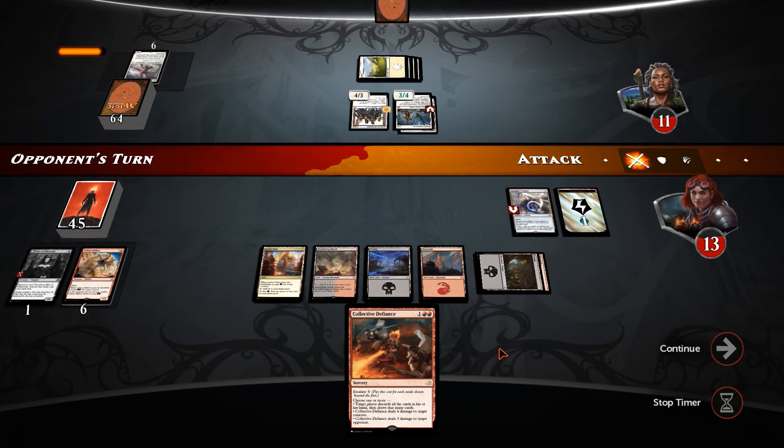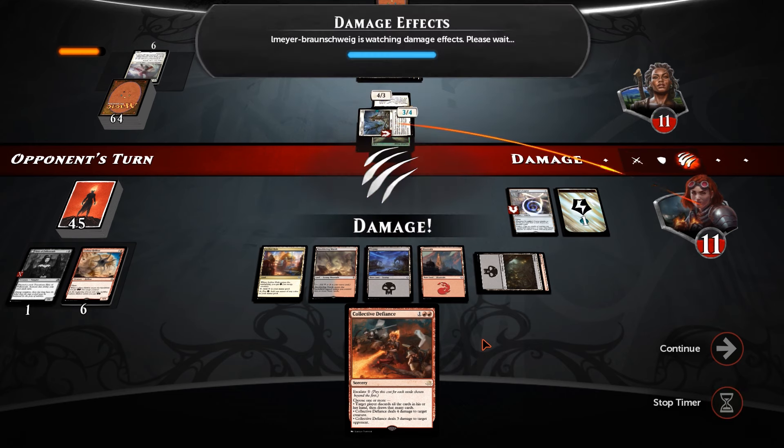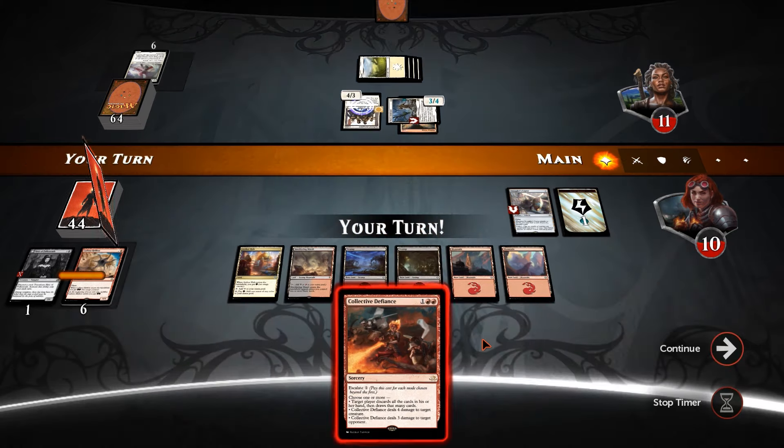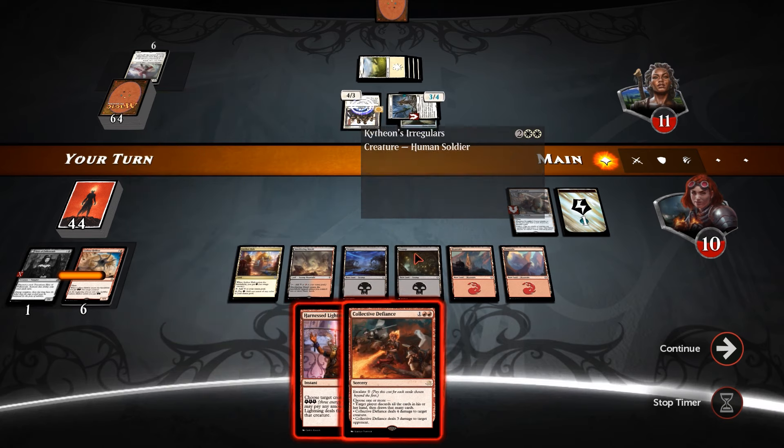That makes Thalia's Lieutenant into a 3/4, but we can still kill it with the Defiance. And that is what I plan to do, unless we draw into something else that seems more appetizing.